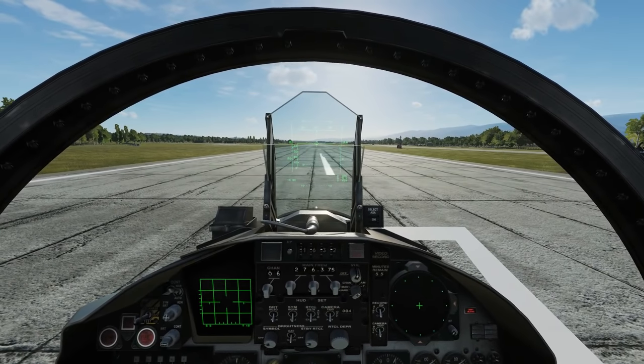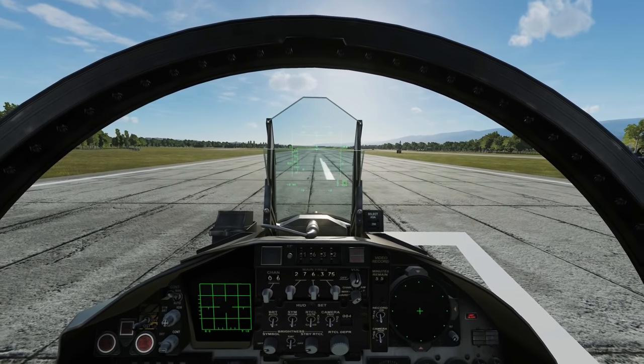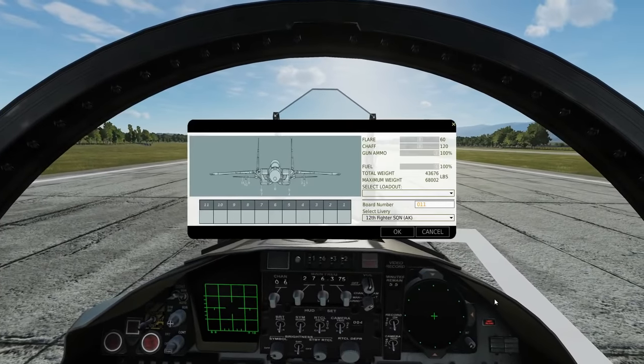For this video to make sense I'm going to assume that you've already watched the HUD modes and HUD symbology video, which you can find in the F-15 playlist. So let's get to the arming screen and see what we've got.